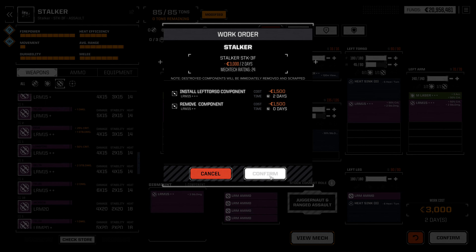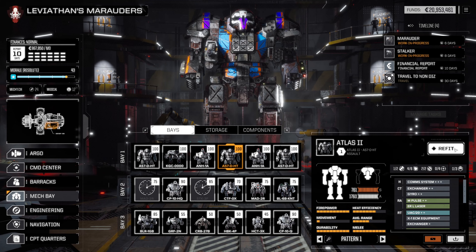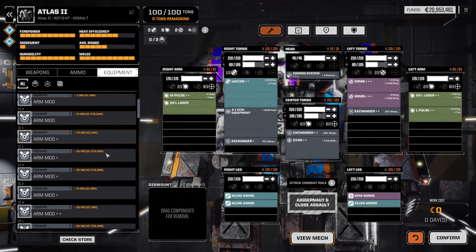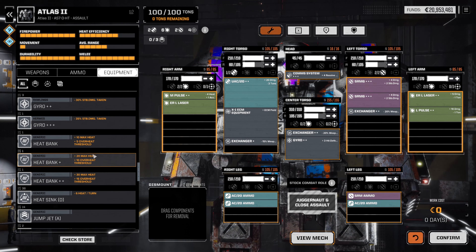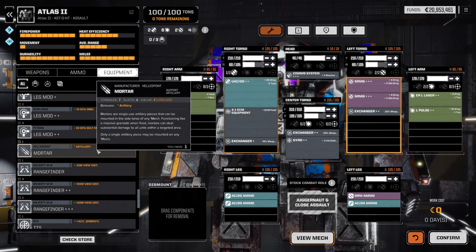From here, we picked up what I thought was a Long Tom last episode, but it turns out it's actually a mortar — that's what it is, not a Long Tom. We don't really bring out this Atlas much, but we do use it for its ECM. We've reached a spot in the campaign where we're not really worried about efficiency, so we're going to go ahead and have a bit of fun. Let's run over to our equipment and find it.